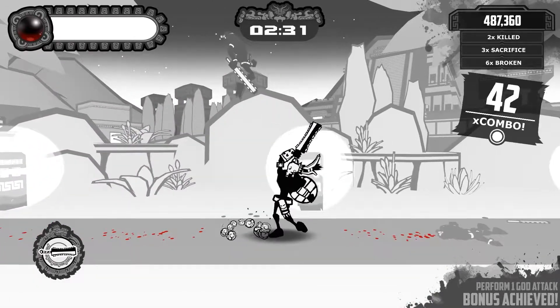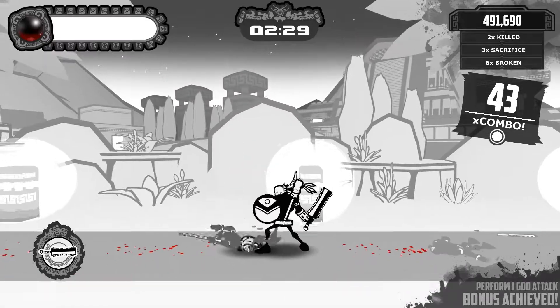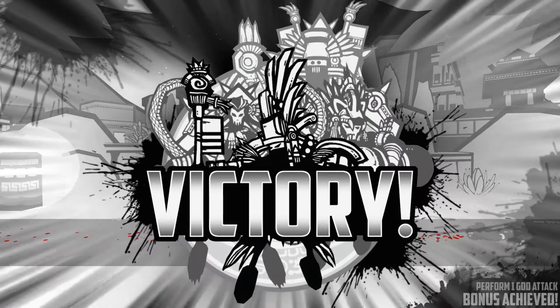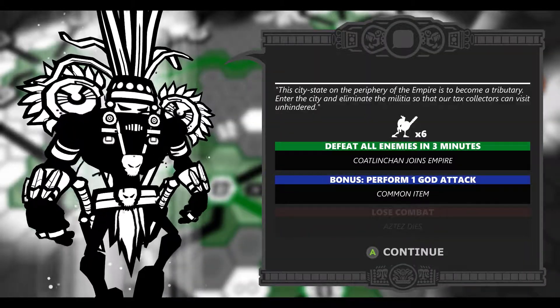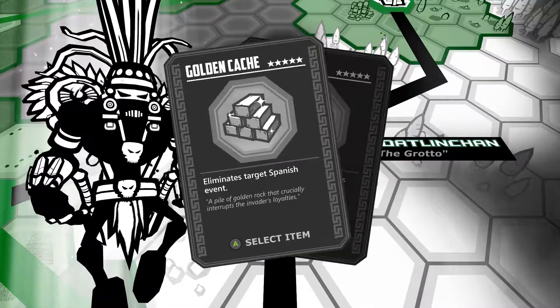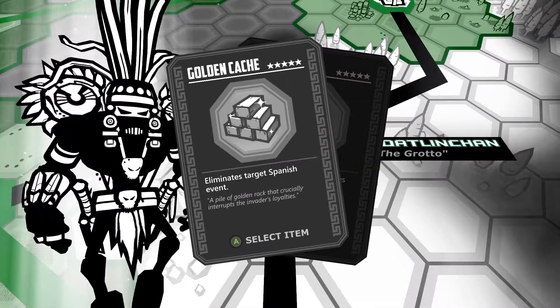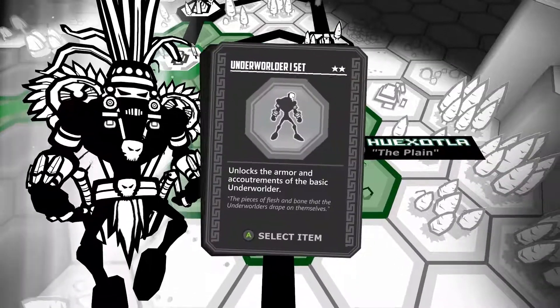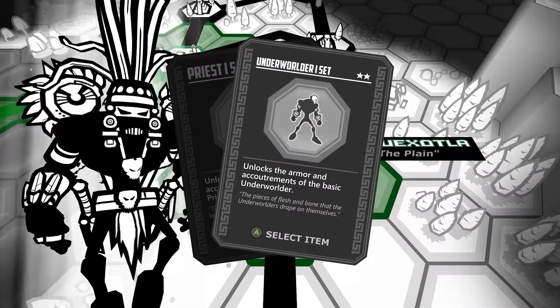Correctly timing the use of your god abilities can be the difference between life and death, so this was a neat little mechanic to throw into an otherwise chaotic brawler. There are also unlockable weapons such as the spear, knife, and club, which control very differently and were quite a treat to use. Unlockable cosmetic sets from events allow you to customize the look of your Aztec.